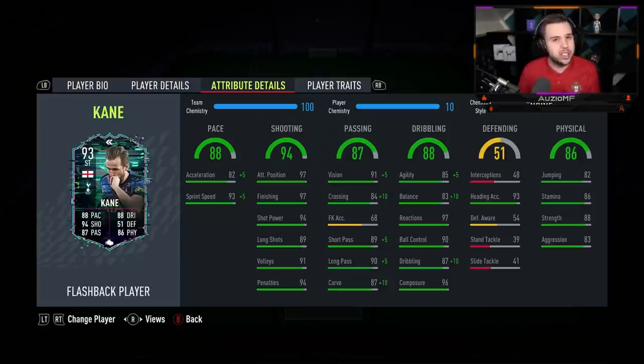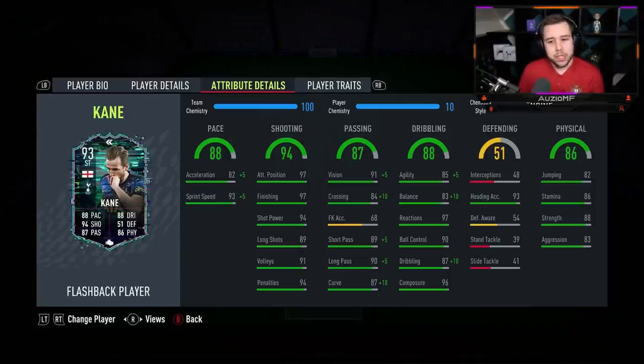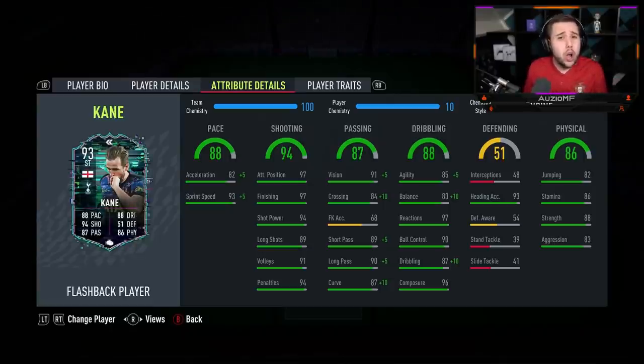Now the card isn't cheap — as I told you guys, 430,000 coins. It's a good card, very good card. But for a 3-star skiller, I don't believe it's worth it at that price. What you could possibly do is grind the SBC over time since it's available for a long time. Don't rush into spending 430k on this card straight up. Do them over time.